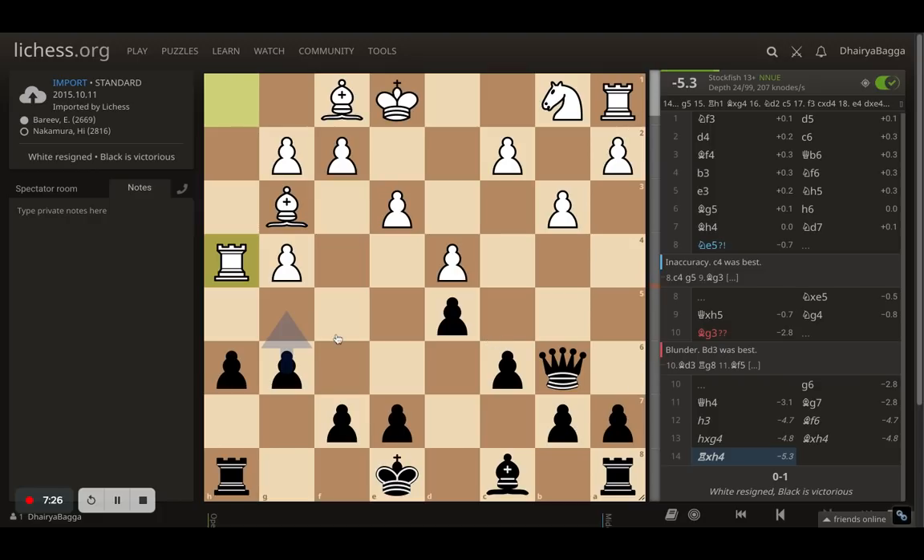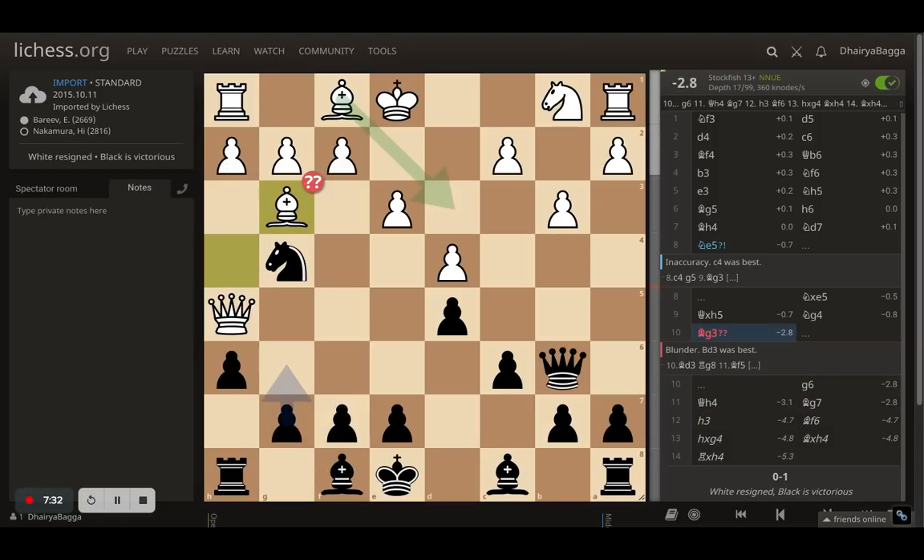So that's how you can trap a queen when your opponent plays the London. I hope it's helpful and you're able to do it whenever you get the chance. Please do like the video and subscribe to the channel if you haven't already. I shall see you tomorrow with some interesting and instructive content as always. Thanks for your time. Take care and bye-bye.